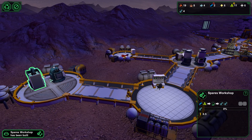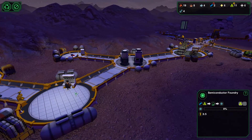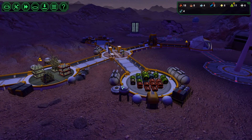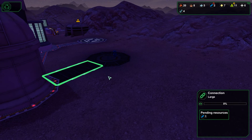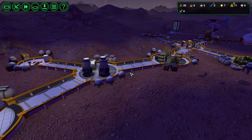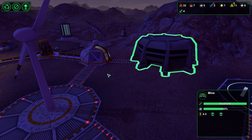The spare workshop is up. It takes a plastic and a metal and makes two spares, and the semiconductor foundry takes a plastic and a metal and makes one semiconductor. These two machines require engineers to work and we only have two, so we may need to look into bringing in more people. I want to get this power situation done but it's waiting on three more metal. Now that we have five ore, I'll go ahead and put the production building on priority and turn this one off.